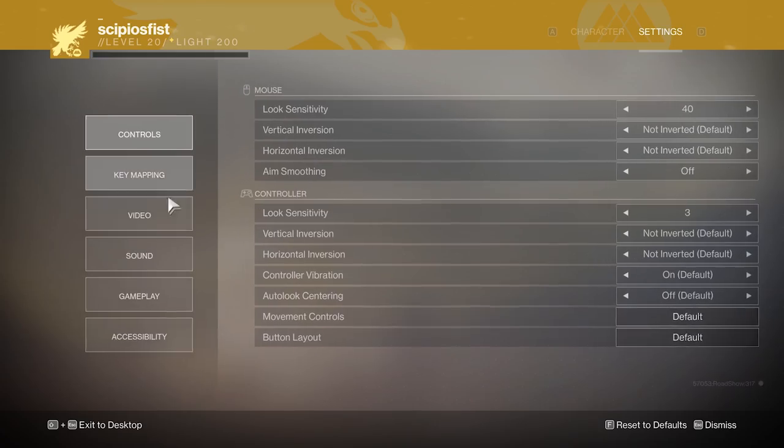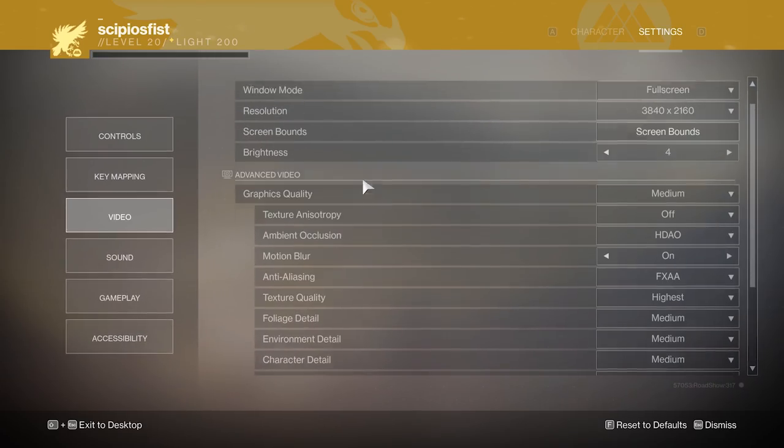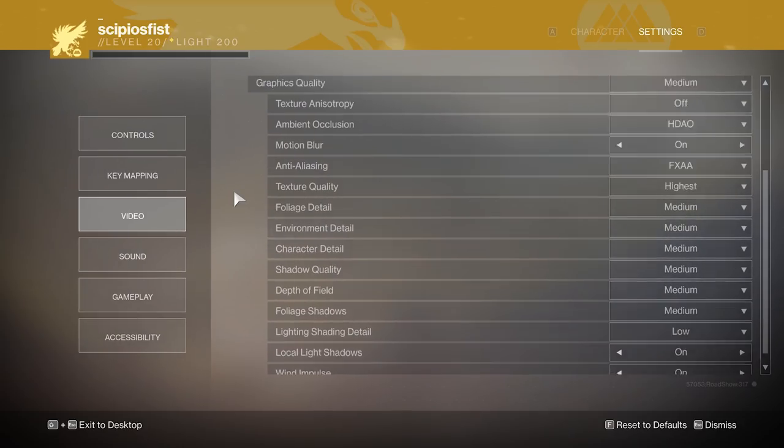This is Game Tech, where we break down the tech that drives the games we love. And one of the many things we love about PC gaming? Options. Now when it comes to graphics, it's easy to be overwhelmed since there are so many options, and sometimes it's not even clear as to what they do. So today we're going to dig deeper into one in particular: anti-aliasing.